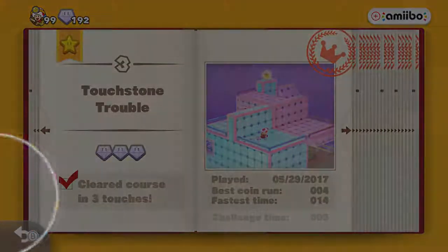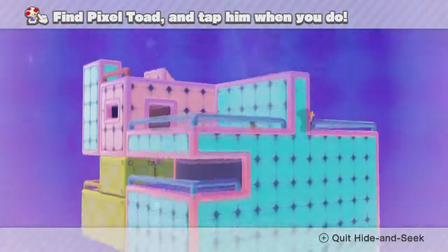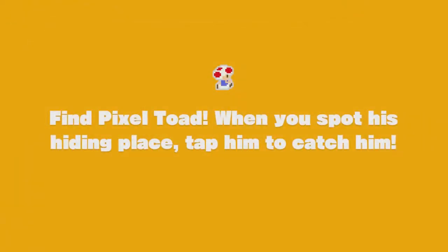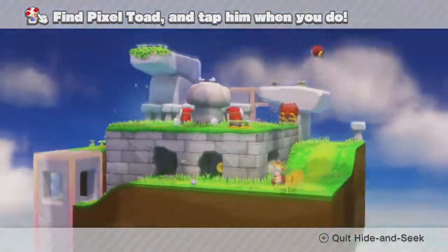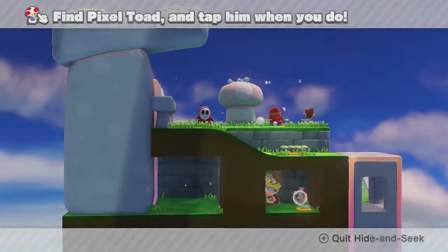For number 3, Touchstone Trouble, you don't even have to move from the start to find this one. You just have to swing the camera around and tap Toad. Swing the camera around and there's Toad hiding on the yellow block in that little gap in the blue one. Now onto Mushroom Mesa — this one is a bit trickier. You want to come down into the second cave on the left, go all the way down, grab some coins, and Pixel Toad will show up in the back wall.